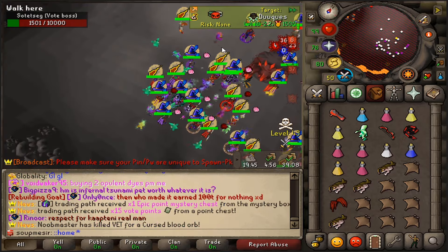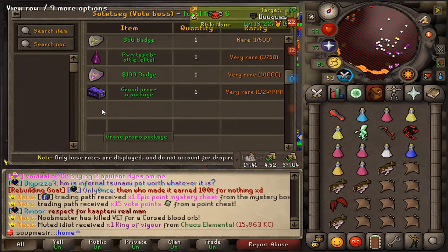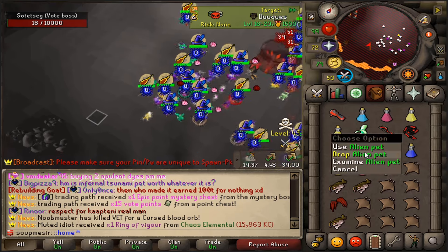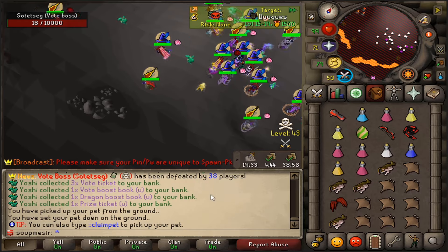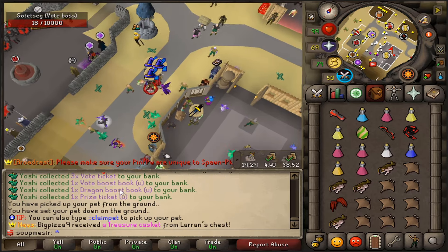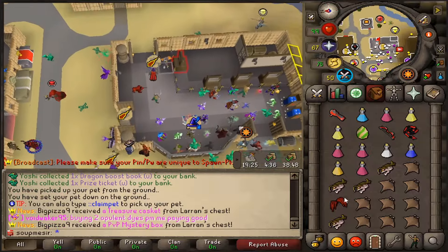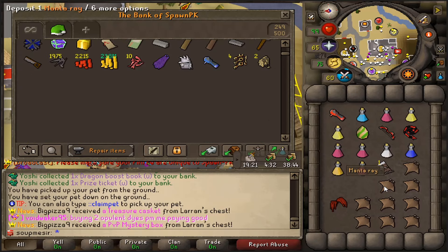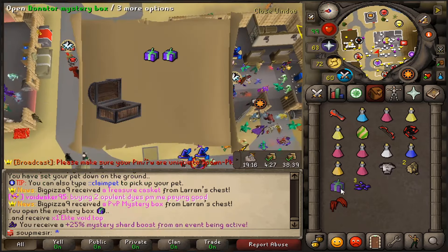Good luck guys. The grand promo package hooked me up. What will we get? Yo, a prize ticket! I'll take that dragon boost book. We got three vote tickets and a vote boost book. Let's check out the bank real quick. I actually want to see what I'll get out of the prize ticket. And we have like two goodie bags, might as well. Two donator boxes.